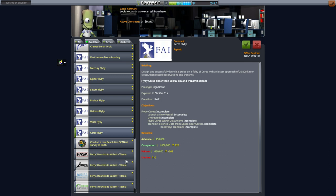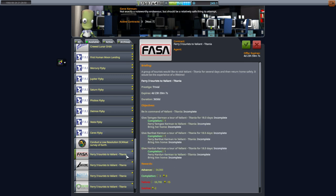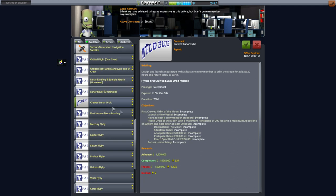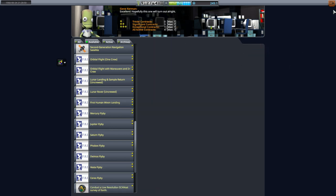Ferry three tourists to Valiant Titania. How could we ferry them to it? We recovered it — that's the capsule we just recovered. I don't understand. It doesn't say Valiant-Titania probe, in which case it would be some leftover bit that we have. Crewed lunar orbit — well, should we pick that up now or wait a little bit? Time's a-wasting. In two years it'll be 1968, so we should probably pick it up now.